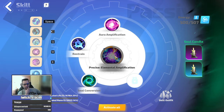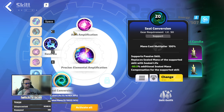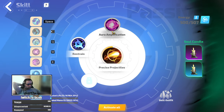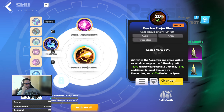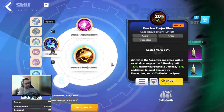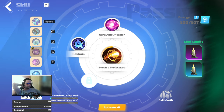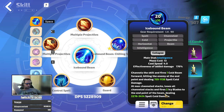The second passive skill is Precise Elemental Amplification with Aura Amp, Restraint, and Seal Conversion — that's the only aura I'm reserving on life, and as you can see it reserves 95% of my life. The third aura is Precise Projectiles — I don't have the Precise Precise version yet, but it at least gives some effect. It increases projectile damage and since Icebound Beam is actually a projectile skill, as you can see from the tag, it increases the damage of this skill as well.